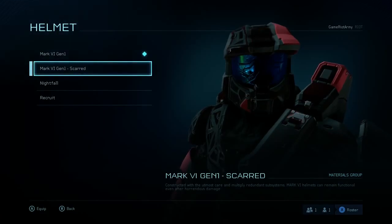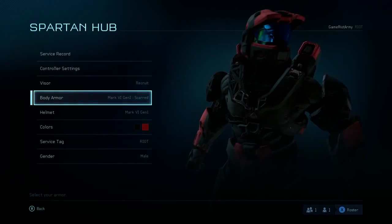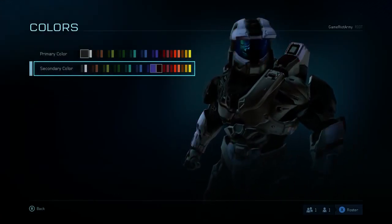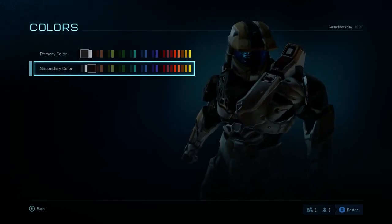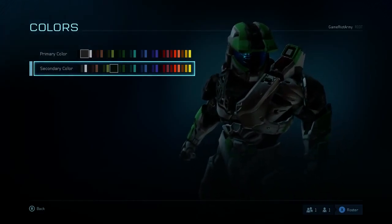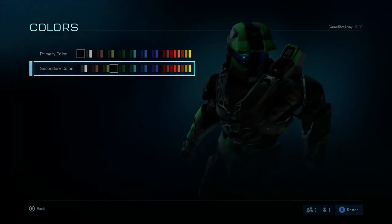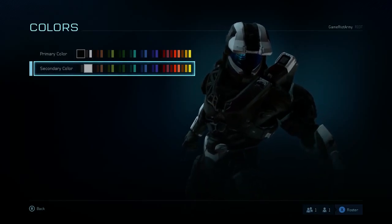Oh, it's a Scarred helmet — very nice. I'm gonna stick with that one for now, I think it's pretty sweet. But I'm not that keen on the colors. What can I go with that looks really cool? A good subtle secondary color — perhaps a dark black, or like a white.